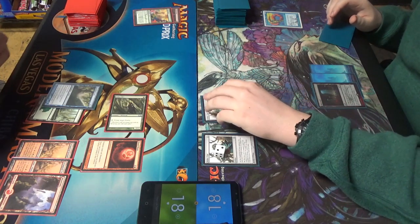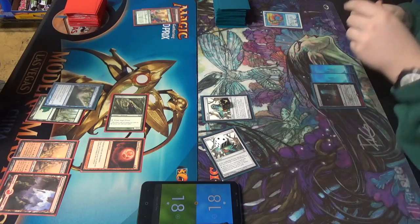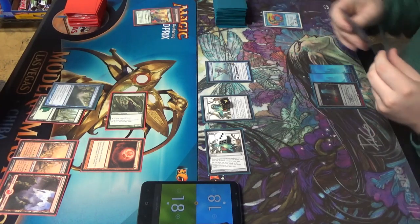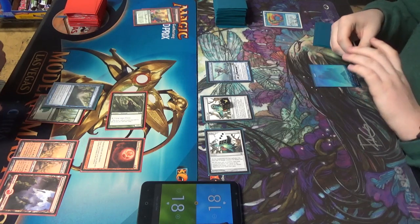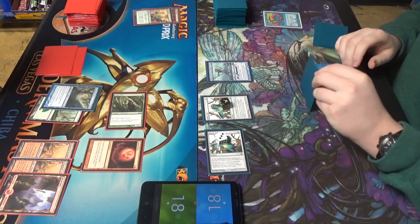With this one at one, and with this one's trigger on the stack, I'll activate it. That's what I was expecting — I was expecting you to run into this. Vial to three. Draw. That's just how it goes, right? Did you find a Mirror Entity there or something? No.